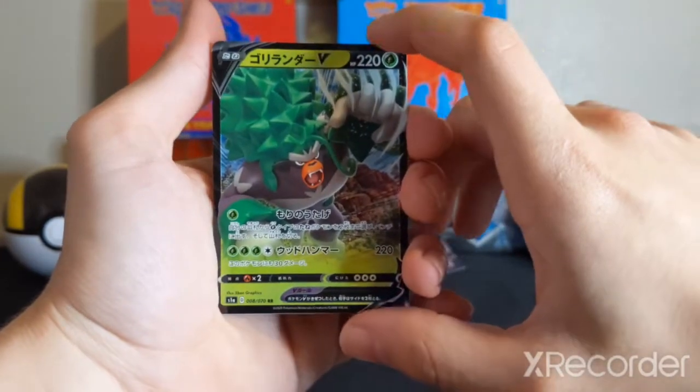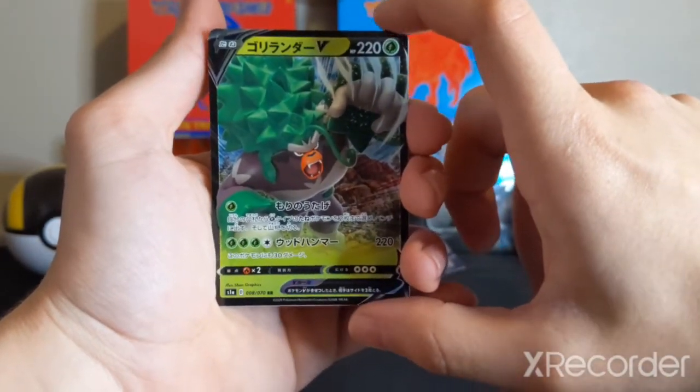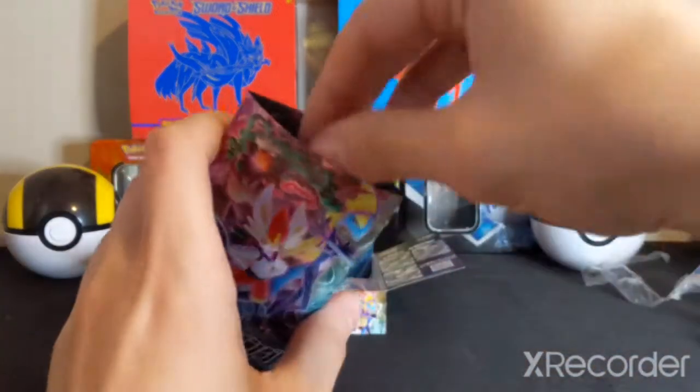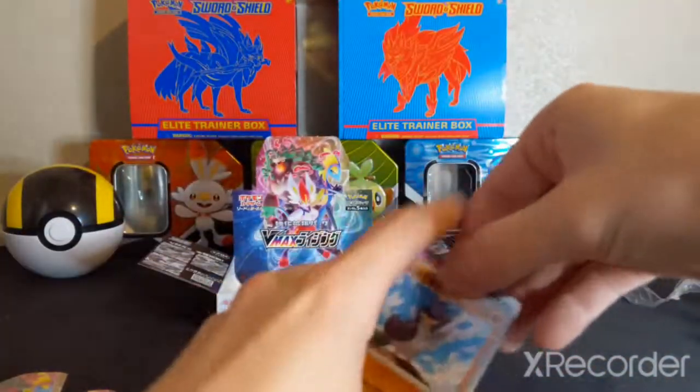So we've got an Inteleon, Cinderace, and a Rillaboom V all out of this one booster box. That's awesome.